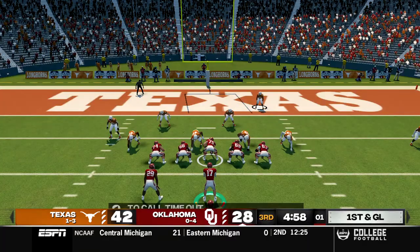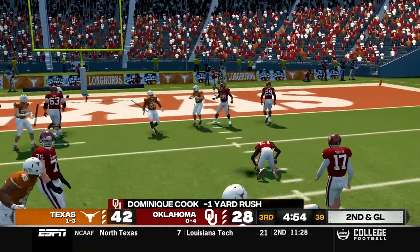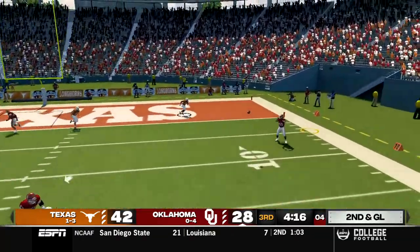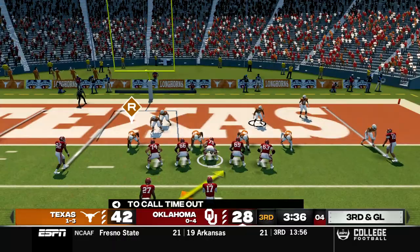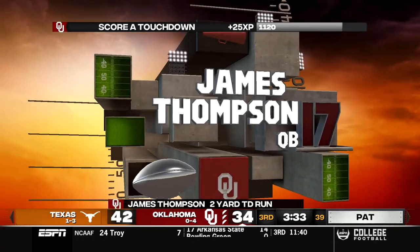First and goal for Oklahoma, we just need to not screw up this opportunity. Hand off to Dominic Cook and he loses a yard. Second and goal, Thompson in shotgun, dumps it off to the outside, caught by Archie who needs to power his way into the end zone but is brought down at the one. Third and goal, running the read option and Thompson will keep it himself and get his fourth rushing touchdown today. This is now a one score game.